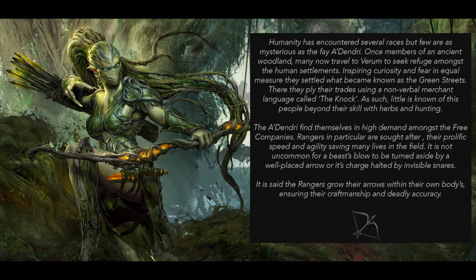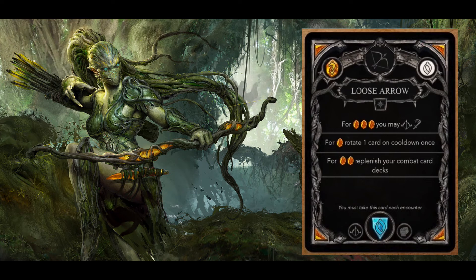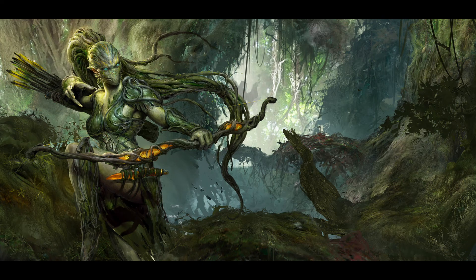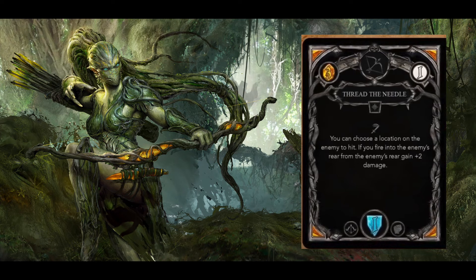Ranger is what we expect from the typical Ranger class in other games — specialized in ranged attack. In this game, Ranger can only equip Bows for weapons. Loose Arrow is a must-include card for Ranger, analogous to Heavy Blow for Priest. When I originally read Thread the Needle's text, I thought it was unnecessarily restrictive because not only do you need to attack from the enemy's rear, but the target location must also be rear to get the +2 bonus points. So I thought once you destroyed the rear, this card would become just a regular 3-animus attack card. However, this interpretation turned out to be incorrect.